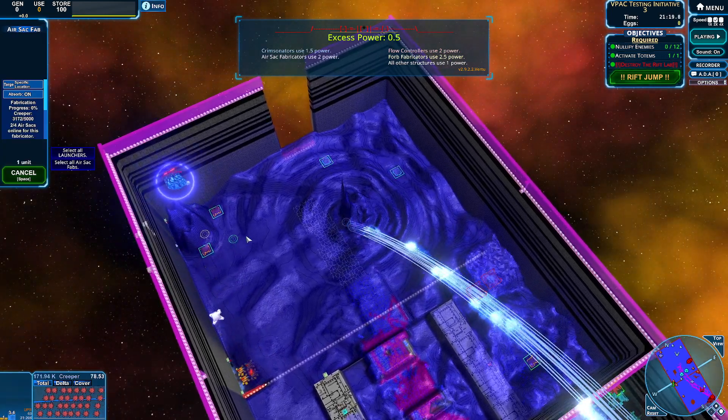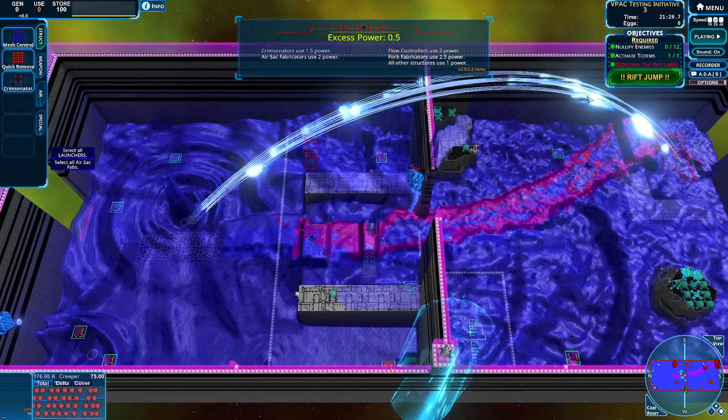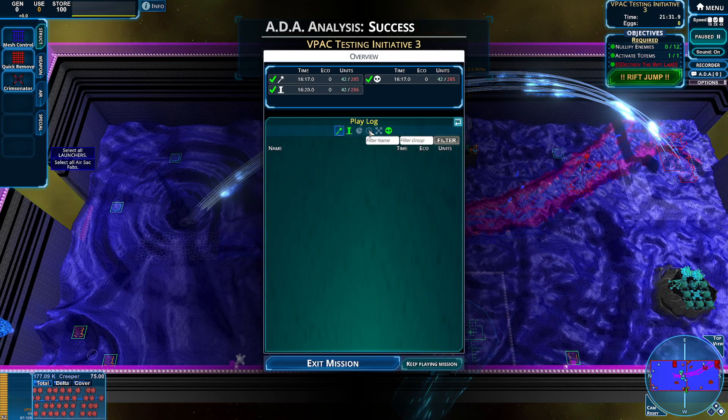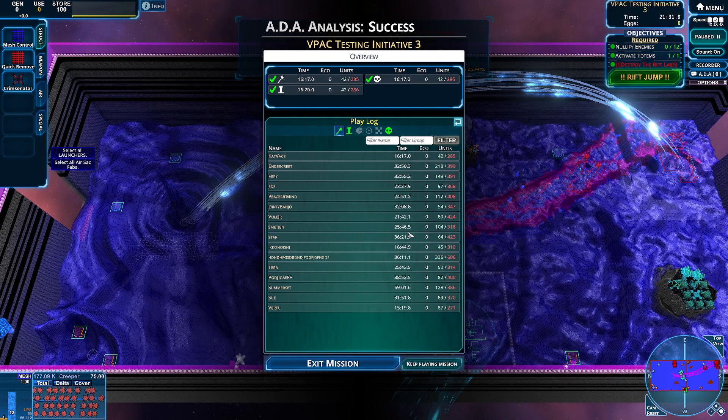Look at that — its health is at eight. I don't know how much damage it took from some missiles, but we have eliminated the threat. Let's get out of here. I wonder what we're going to get next time. We did it in 16 minutes — not too bad. 1644 is very good as well. This has been testing initiative number three. I hope you enjoyed — I definitely did, looking forward to more testing, more exploring, and seeing what this creep is up to. I hope you all have a wonderful day. Please leave a like, comment and subscribe, and I'll catch you next time. Take care.